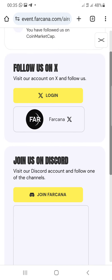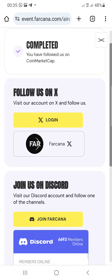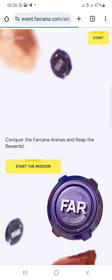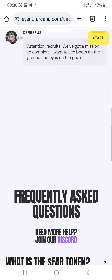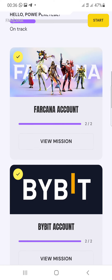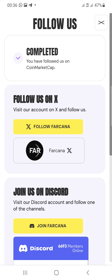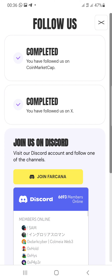Stream completed. The second task is to visit the account on X and follow them. Click login to X, authorize it, and wait for it to load. Go back to the task, click the follow button, and follow them on X.